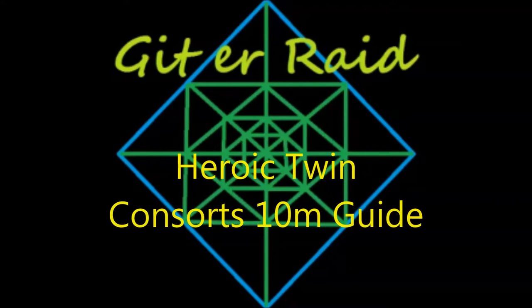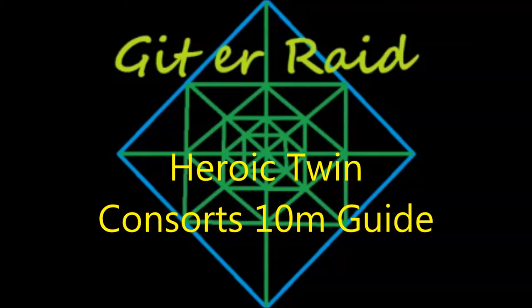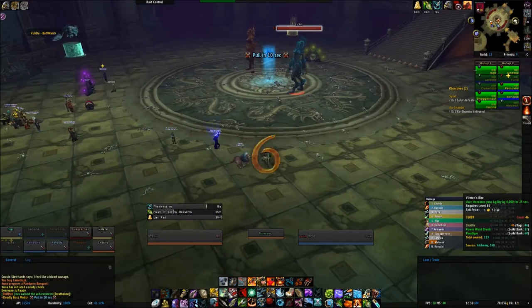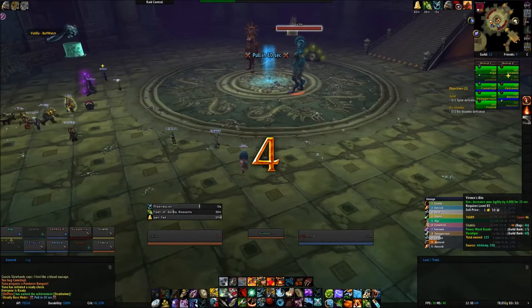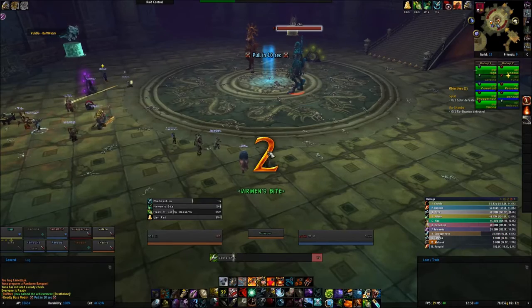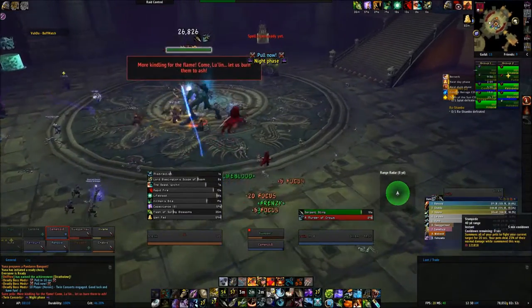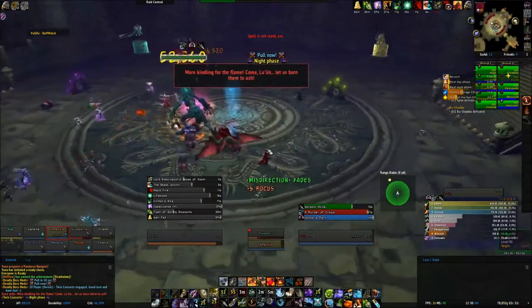Hey there, this is your pal Palie, and welcome back to Gitter Raid. This is tier 15 heroic Throne of Thunder, and next up is Twin Consorts. This fight really doesn't have many major changes from normal mode and may be an easier kill for guilds progressing in heroic. It is a bit of a healing check, but it's possible to do 2 heals, as is done in this video.